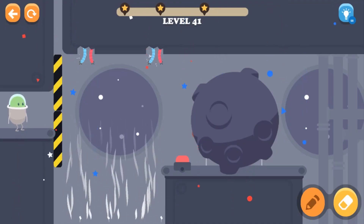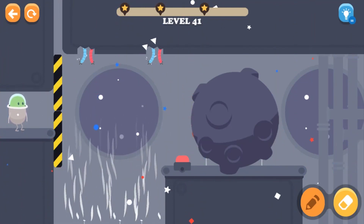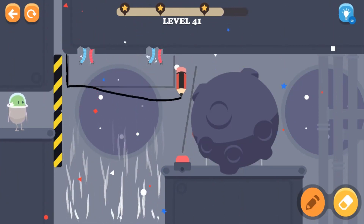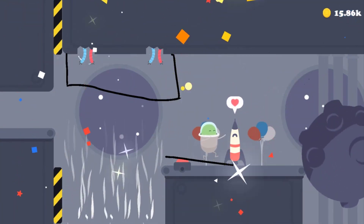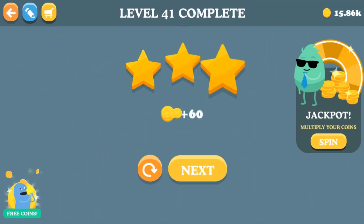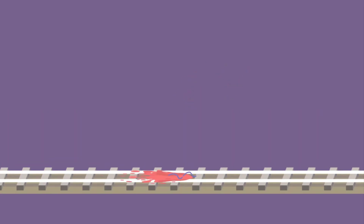Here we go, here is level 41. We have to move this giant ball away, and first of all we have to protect this guy from the wire. Throw a light over there — whoa, we just found a rocket for this astronaut to fly all the way to space! Now what do we have to do over here in level 42?